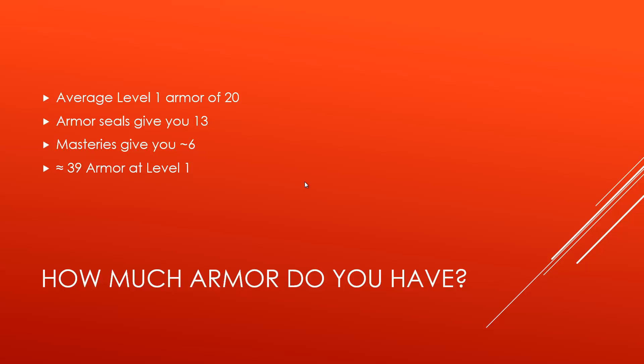These masteries are mainly beneficial in lane and trading, so let's look at how much armor you start with at level 1. At level 1 you'll usually have a base armor of around 20 — some champions a little more, some a little less, but especially in top lane they'll reside around 20. Armor seals give you an extra 13, and masteries give you 5 flat armor, which we can round up to about 6 accounting for bonus armor from further down the defensive tree or other sources. That gives you around 39 armor at level 1.